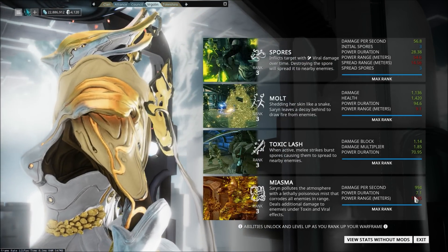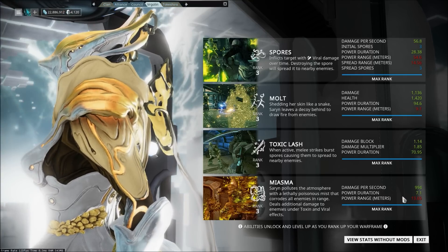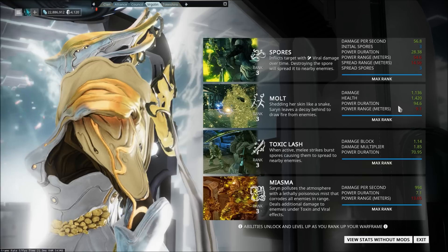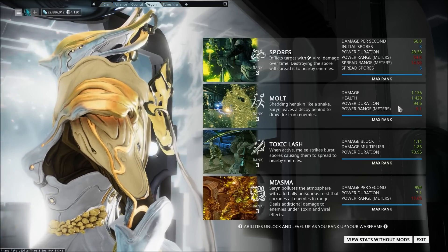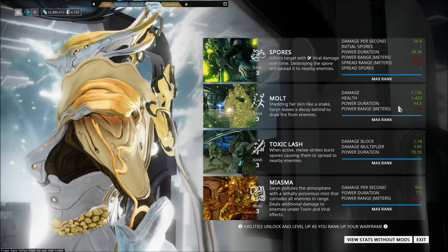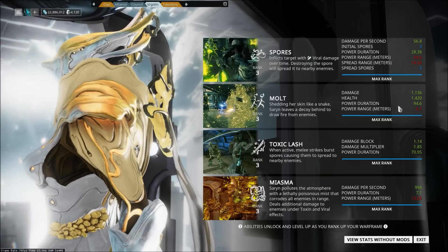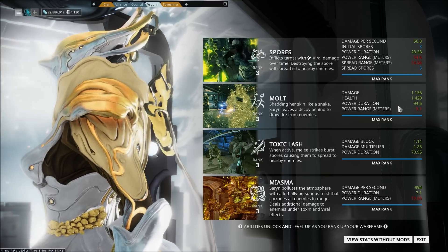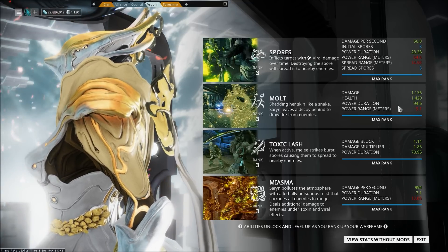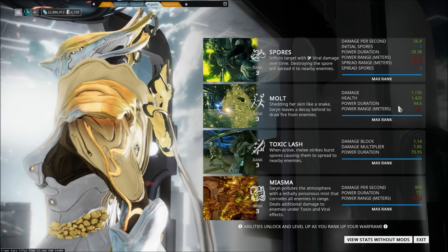994 damage per second over 7.1 seconds — that's the basis for this ability. Molt's explosion after spores are on it will increase the damage even further. Viral procs and toxin procs being present on the enemy at the same time will increase the damage by four times, so there should be some kind of intense damage here.